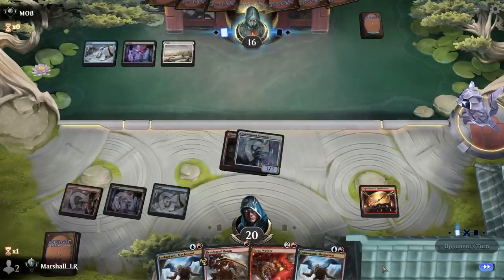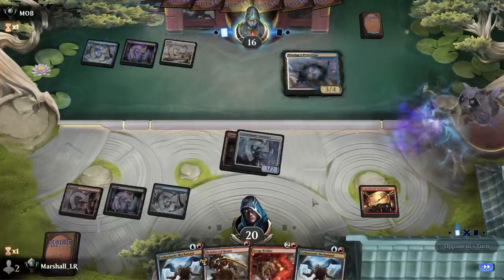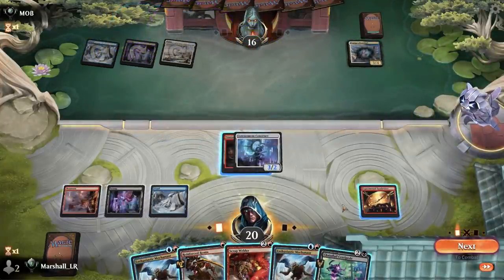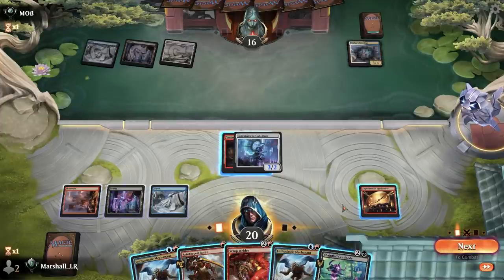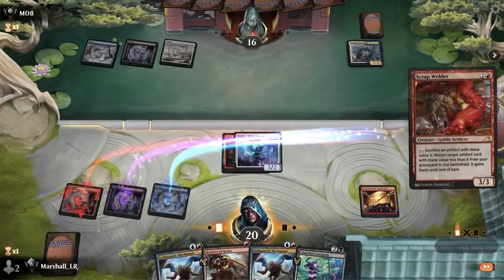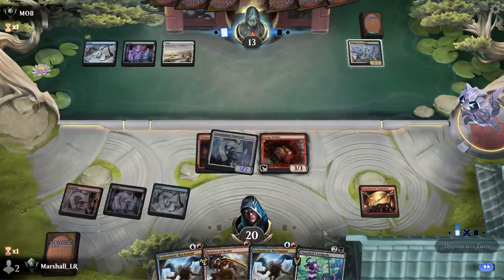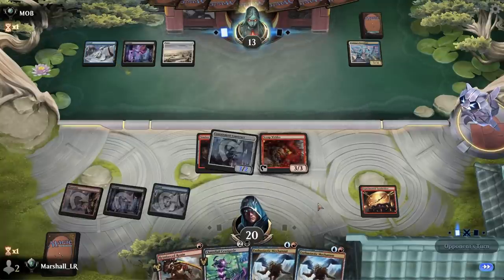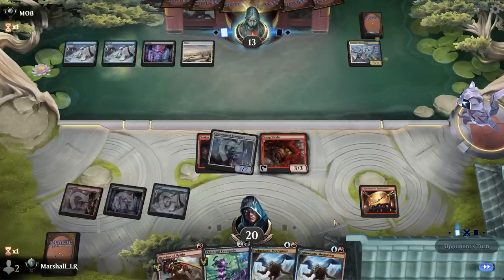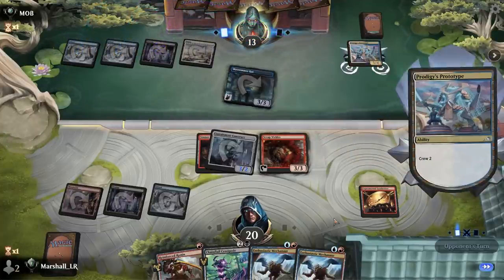Hitting a mountain here would be pretty good. How does this prototype work — sure. Let's play Scrap Welder — this is a 1/2 crew two. Koi, all right, you're going to get in. Fair enough.